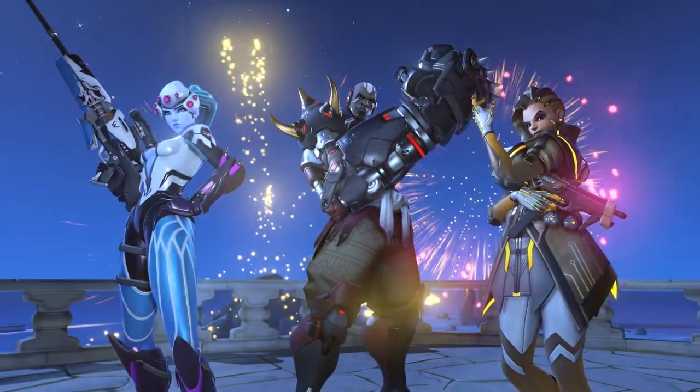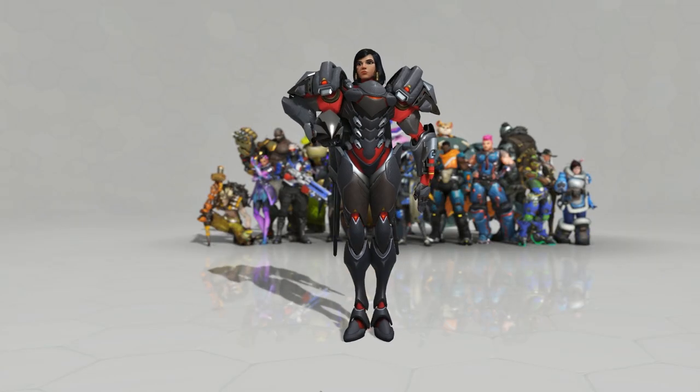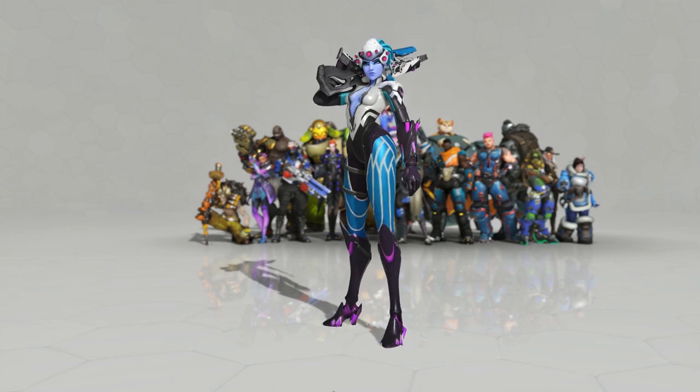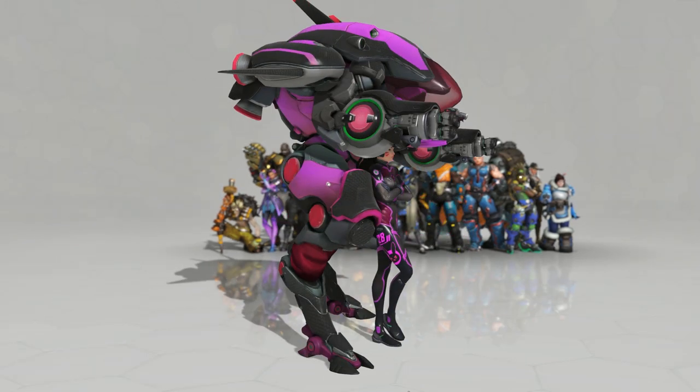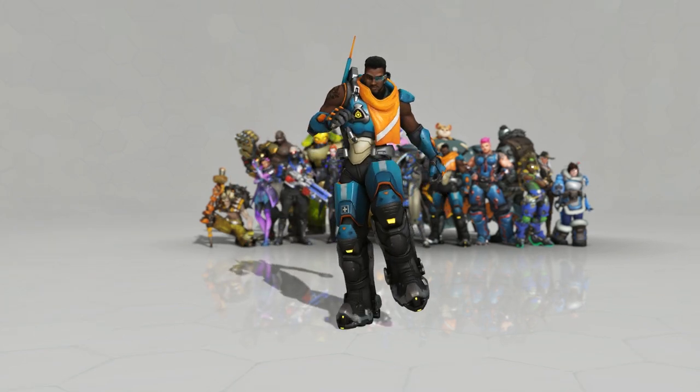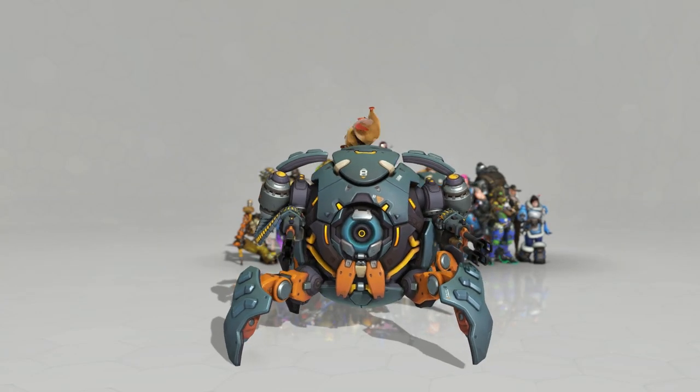There are also new epic skins, including carbon fibre versions of Pharah and Doomfist, Electric Widowmaker, Midnight D.Va, and Oro Sombra. All of the newly released heroes also got their dance emotes to match the rest of the roster.